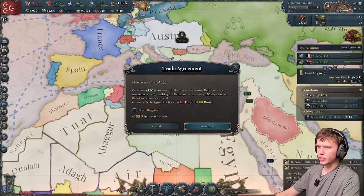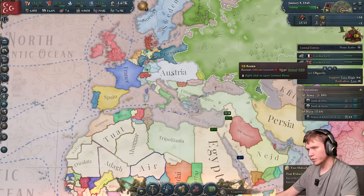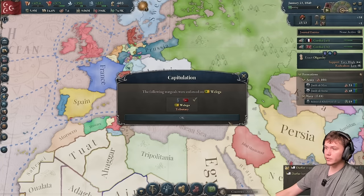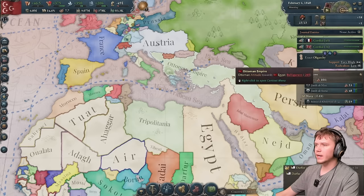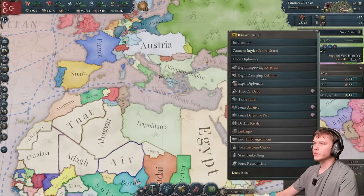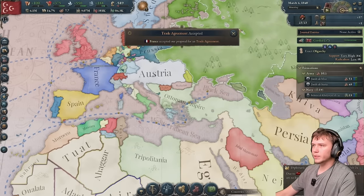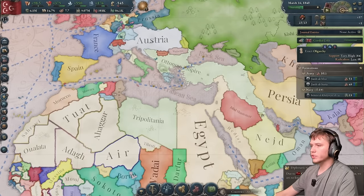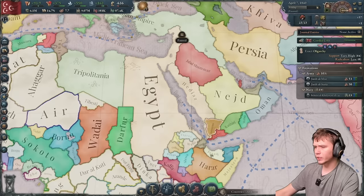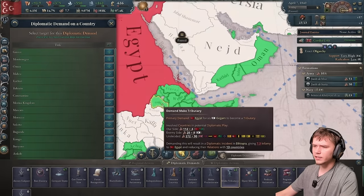I can get a trade agreement from Russia, so I'll take it — great powers are much more likely to back you if you have a trade agreement with them. We can also get a trade agreement with France. That should make France and Russia way more willing to come to our aid, in which case we can deal with the Ottomans. The truce with the Ottomans is up, so they could declare war at any point, but we keep expanding in the meantime.